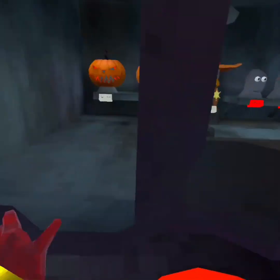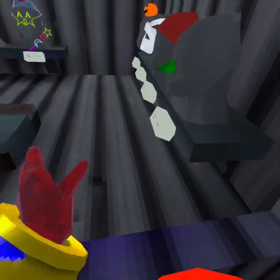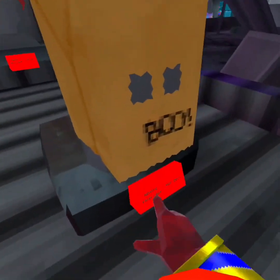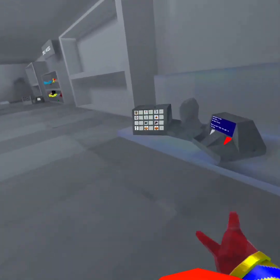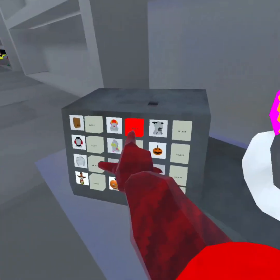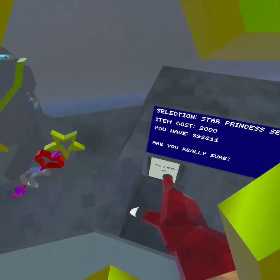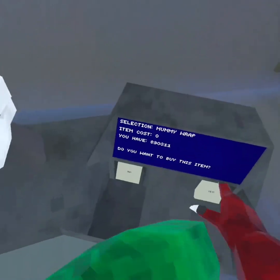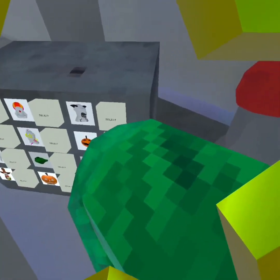Let me get everything else that unequipped itself, and all of these. There we go. Let me get the rest. Boo bag. I can buy like everything. I think I got it. This video right now is literally just me buying everything that doesn't have the price of zero, because anything with the price of zero is not buyable.